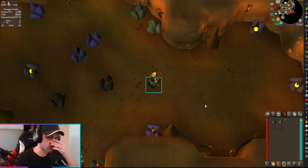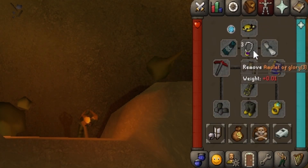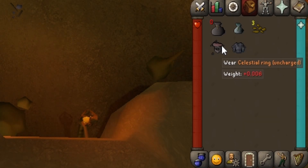Some helpful items you could use during this process: the coal bag, which is essential for one of the two methods; the gem bag, which is only useful if you're using the amulet of glory; wearing Varrock armor gives you a chance to get double ore while mining; and the celestial ring with charges is also super useful for the second method.